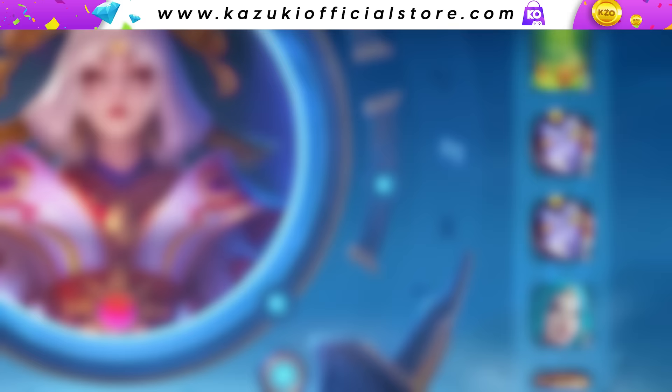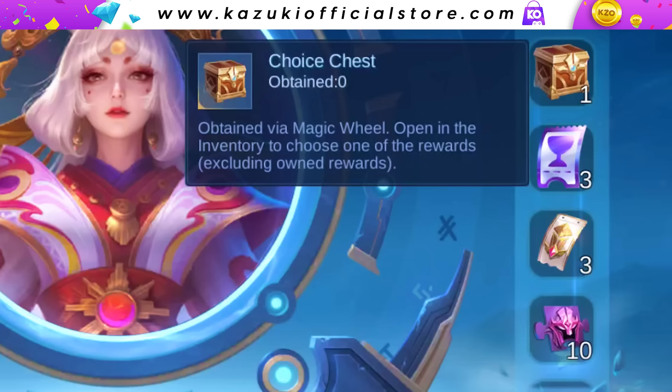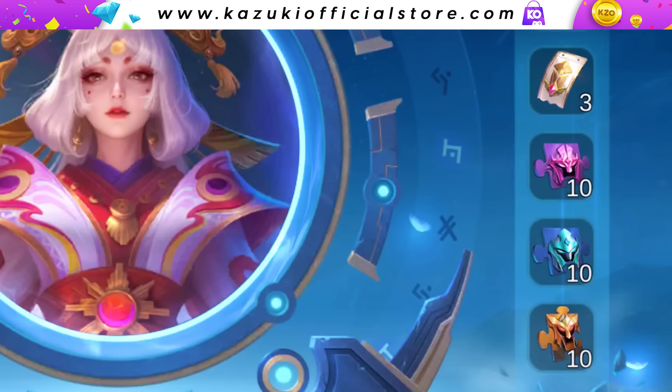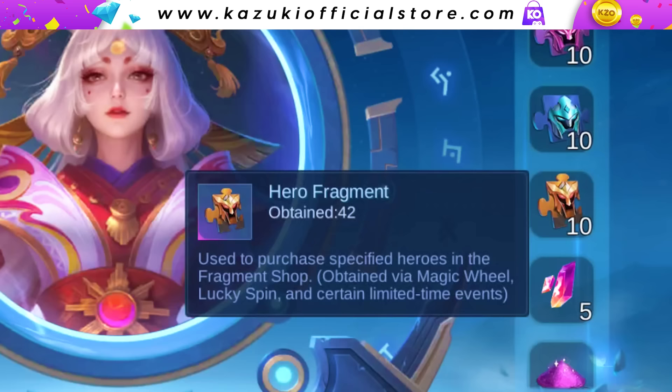Looking into the prize pool, it still contains the Lucky Egg recoil effect, the Irythal epic skin, an expanded Vexana, 2 choice chests, 3 lucky tickets, 3 arrival tokens, 10 rare fragments, 10 premium fragments, 10 hero fragments, magic dust, and the newly added magic core.